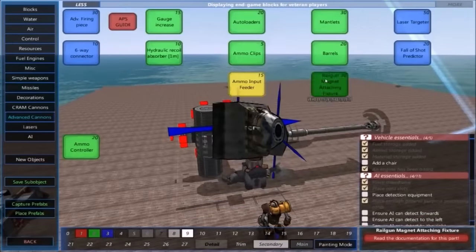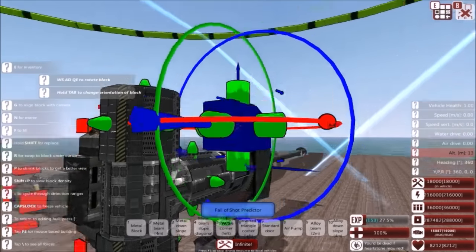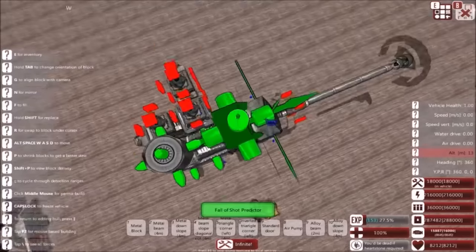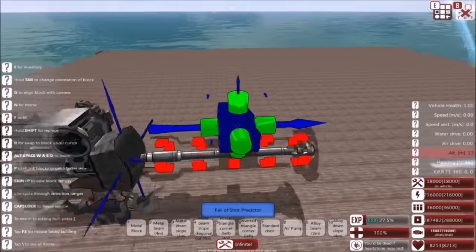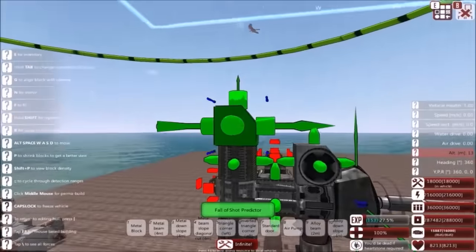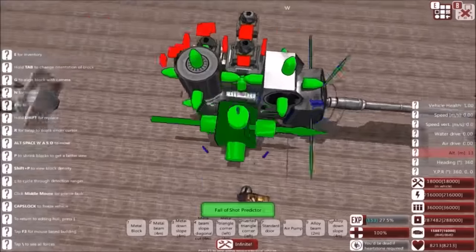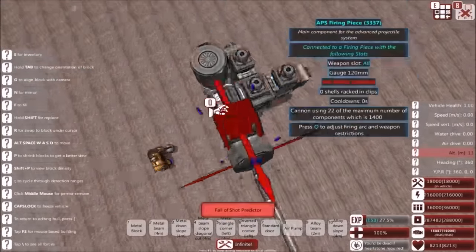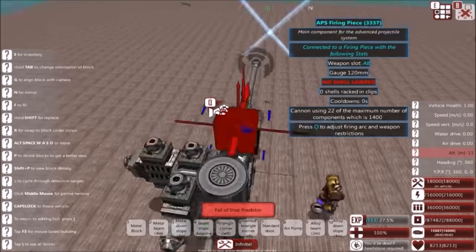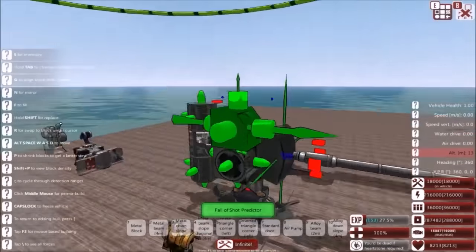Now let's do two fun things. This is only good for when you are controlling a gun, but this is a fall of shot predictor. Plop this on the gun — it will tell us where the shell will go once we have a shell loaded. You can connect this to any place that is green. It's best to place it as close to the gun elevation as possible, so usually one above is just fine. You could also do it to the side — that is another very nice place to put it. Actually, I will keep it on the side.